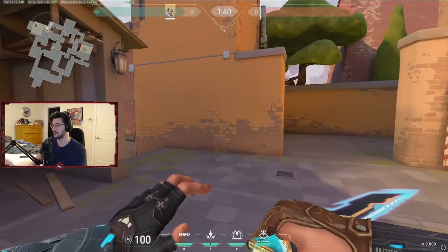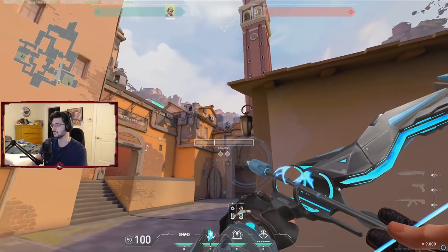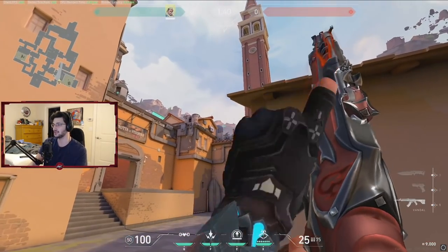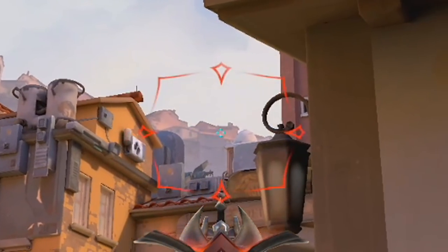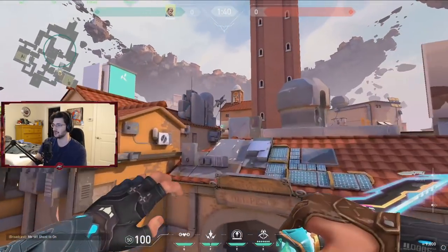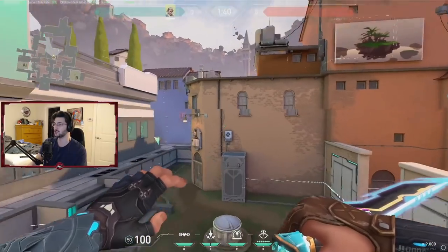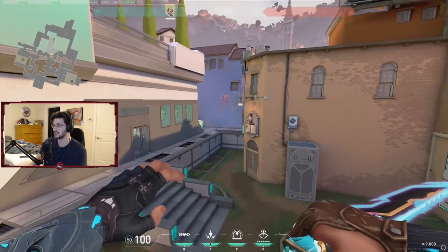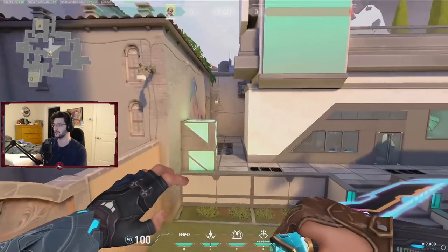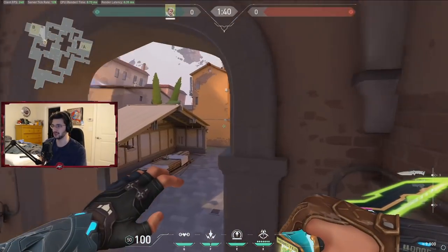If you'd like to help your teammates in mid with an arrow, you can come into this corner at the top of the stairs and aim where these two roofs meet right here, with two bars of charge. This will land above tiles and scan pretty much all of mid. It won't get top Sabrosa and it won't get top mid, but this is very good for having your teammates peek off cat through a smoke or something and getting some free cheeky kills.